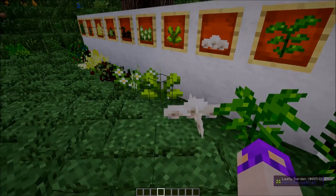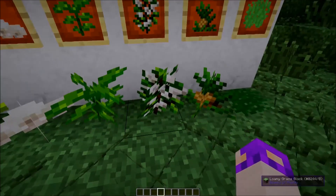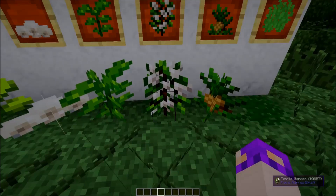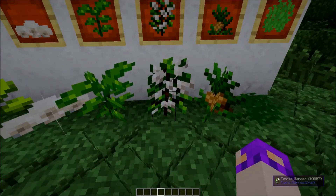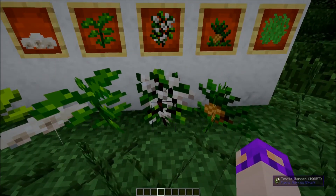Once again, stock garden is very vegetable-oriented — I can never remember what actually comes in these two. The textile garden I believe only drops cotton, but it's incredibly important and very useful especially if you're just trying to make a bag or something like that. It's used in a lot of recipes, so if you can get yourself a textile garden early on it's very helpful.